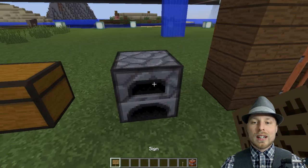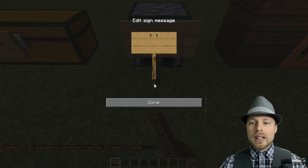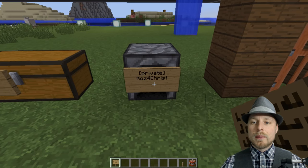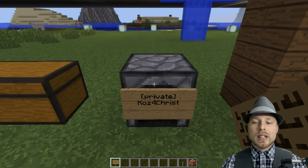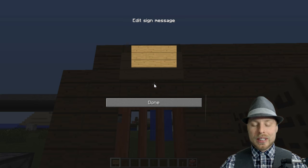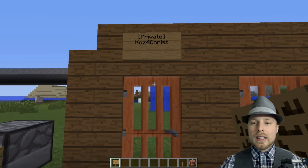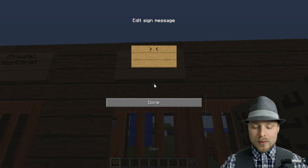It will also work on double chests as well as single chests. For furnaces it works a bit differently — you have to put the sign in front of it and write 'private.' You don't have to put your username on there; it pops on automatically and protects that item. This works particularly well for doors — you write 'private' and it protects the door from being opened.